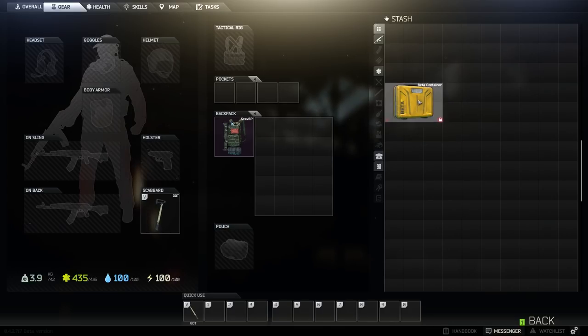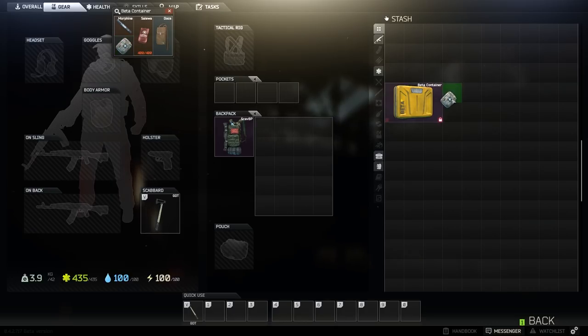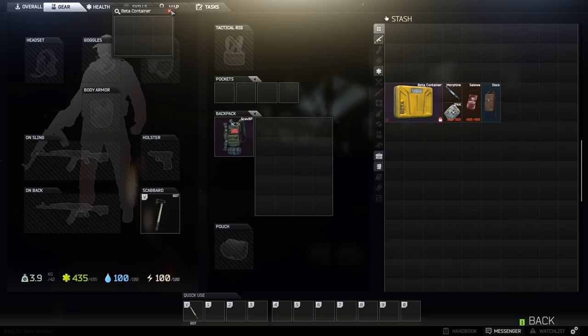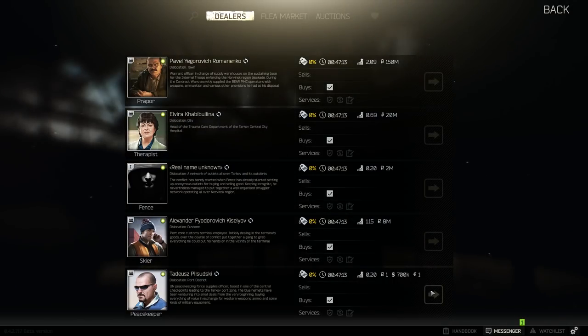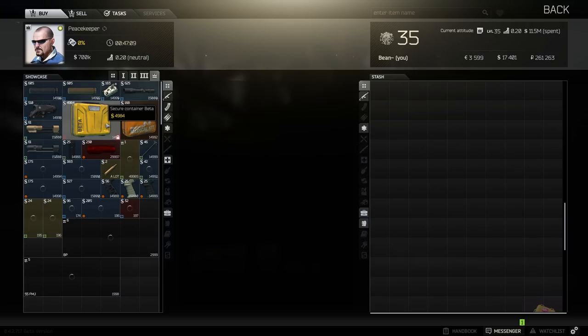The next size up is the beta container, which can be purchased from Peacekeeper for around 5,000 USD. It is a good choice for players who only have the alpha container to purchase once you get enough money. The container has a capacity of 6 slots — 2 more than the alpha container — so I suggest filling the extra slots with medical equipment.